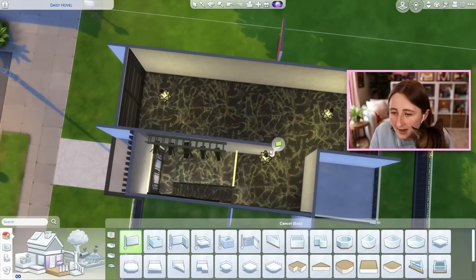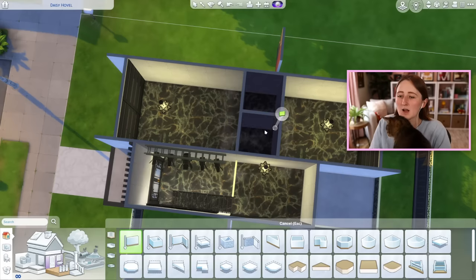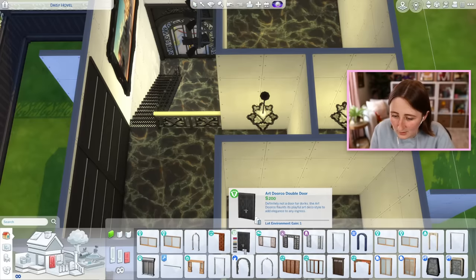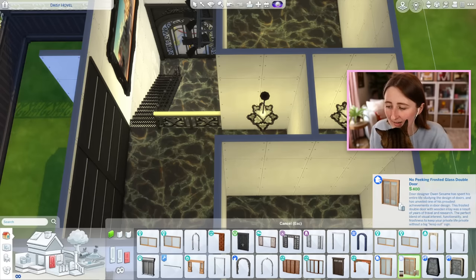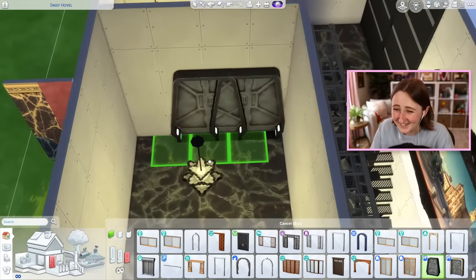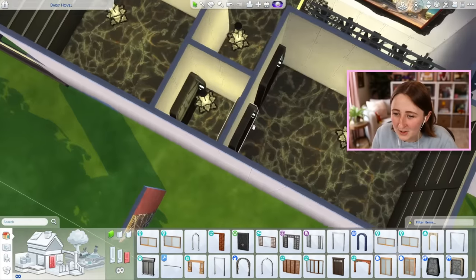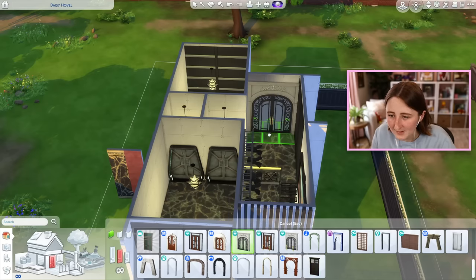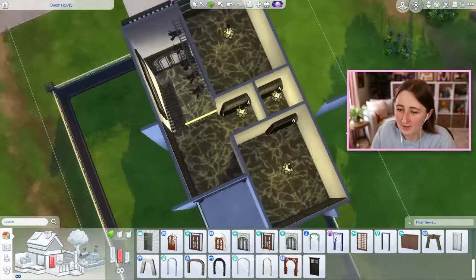Maybe we could have a nice bedroom space right here — what if there was a bedroom you entered from this hallway? So maybe there's a really nice door. These are the most expensive regular doors, unless you want to count these, which are 450. So we'll have a lovely door into the bedroom, and then you can use this door to go through the hallway into the ensuite bathroom. This is the most expensive regular door, so I might use that to get to the balcony too.